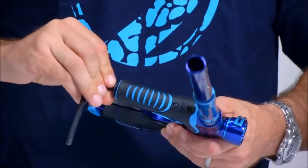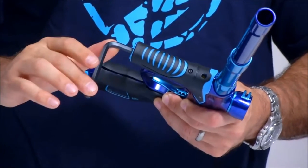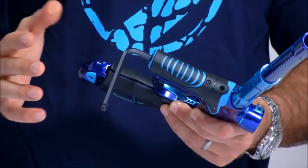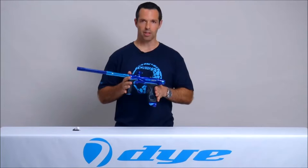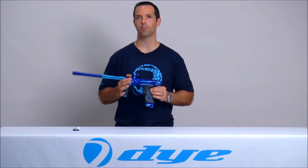Simply use your quarter-inch allen wrench, screw it in until just snug, and service is done — you're ready to get back out on the field. The M2 marker has an internal service system that monitors the number of shots the gun fires.